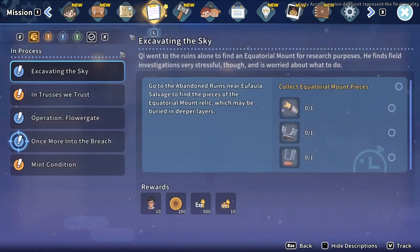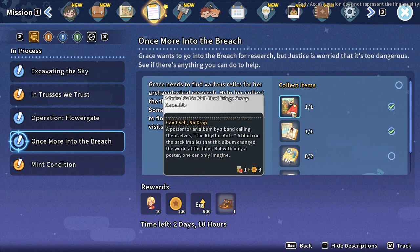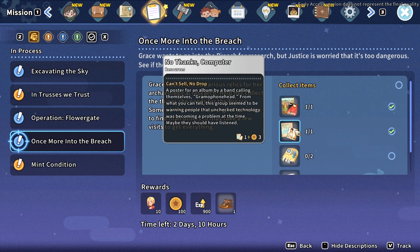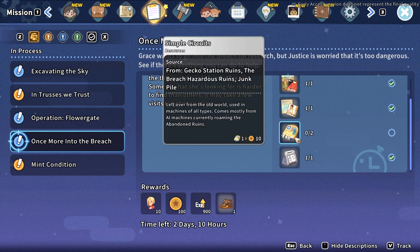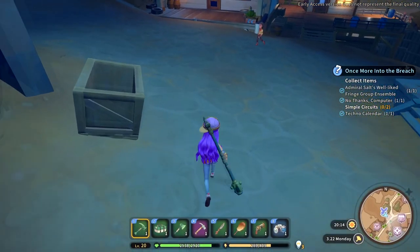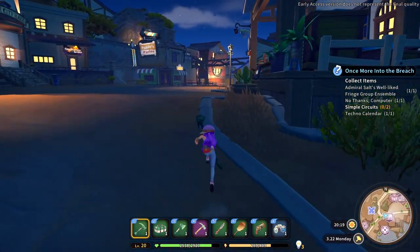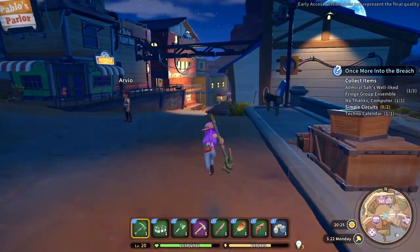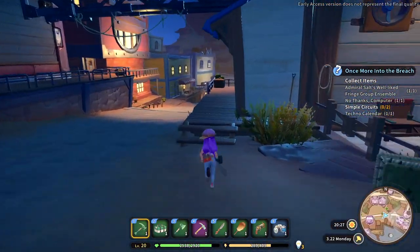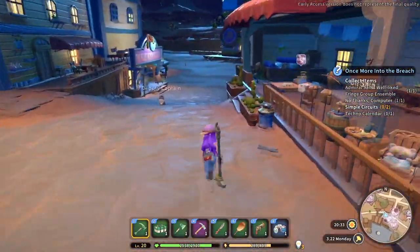You get these two posters here — the Admiral Salts and the No Thanks Computer from the walls — and you also get this techno calendar for getting an S rank. I got it literally first time. I didn't know it was going to work, so I didn't actually record it, but I was just testing it to see if it would work and it did. That's great because my time limit is running out, and I didn't want to fail.